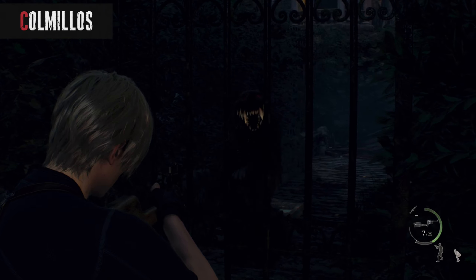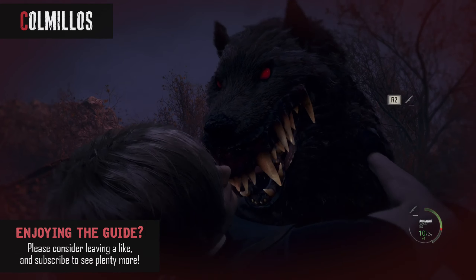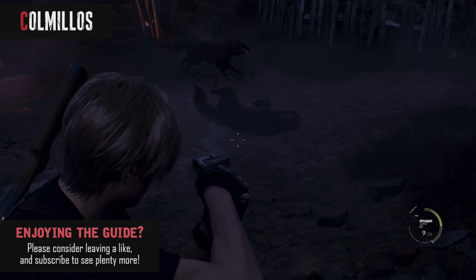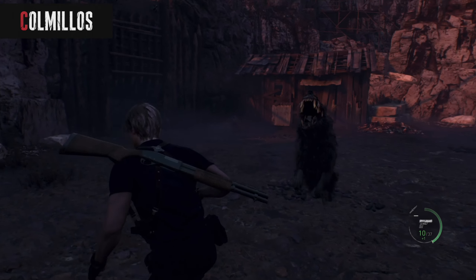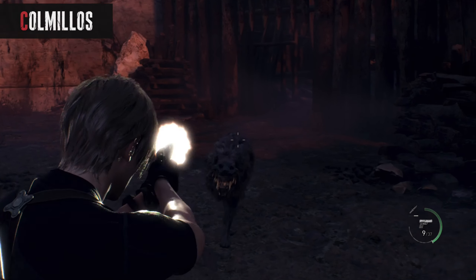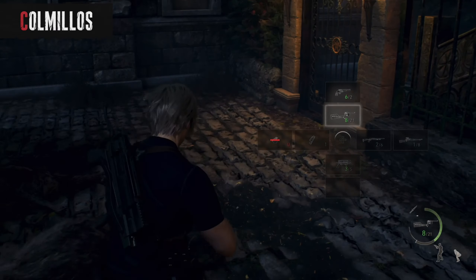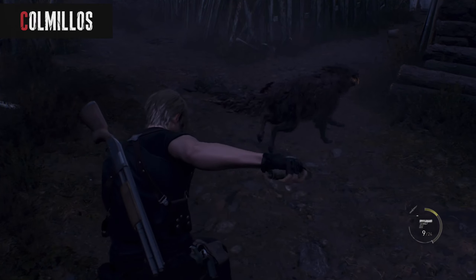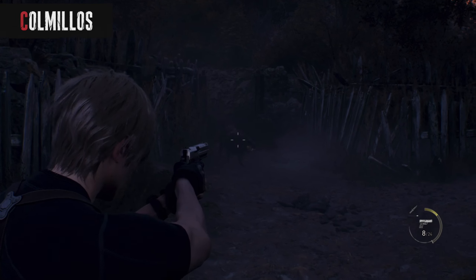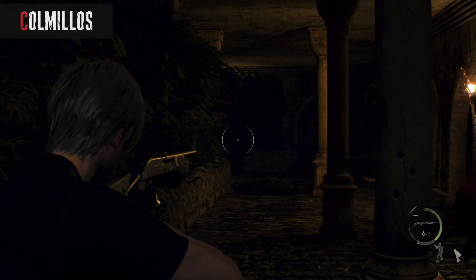Humans aren't the only thing getting infected by the Plaga parasite — some local wildlife has been consumed by it too. You'll sometimes run into packs of freaky looking wolves called Colmillos, Plaga-infested wolves that hunt you down in groups, circling around and striking from unexpected positions while using speed and agility to their advantage. These things put your situational awareness to the test, as they use rush and retreat tactics, sneaking up behind to bite you, even jumping into bushes to flee after hit-and-run attacks. Though they don't take much damage to bring down, the trusty shotgun's wider spread of pellets makes short work of them in no time.